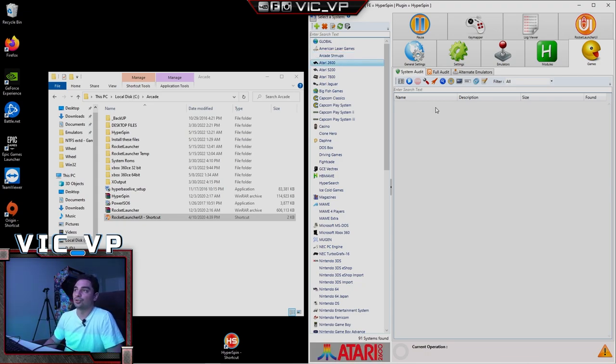We've got Atari 2600, 5200, 7800, the Jaguar, Big Fish Games. These Capcoms are MAME categories. I did add Casino. Clone Hero is new — that's basically Guitar Hero. Daphne, DOSBox, Driving Games is a category for MAME, FightCade, Vectrex Homebrew MAME. HyperSearch is basically your search function. Ice Cold Games — just like Ice Cold Beer. Magazines MAME. I have three MAME categories. MS-DOS is also DOSBox but with more games.